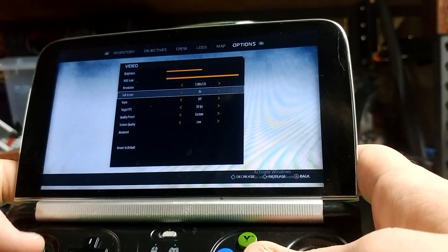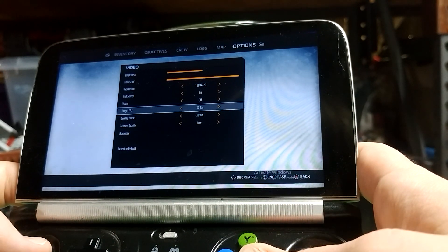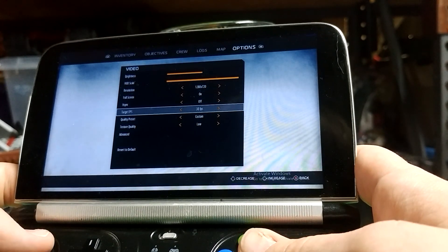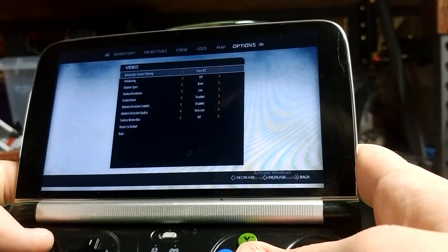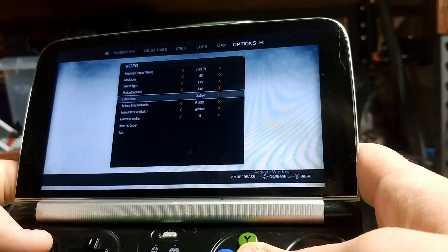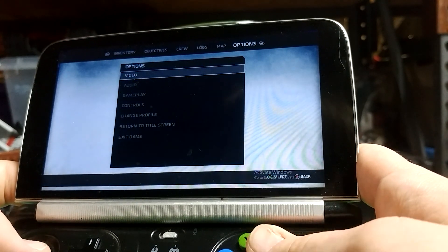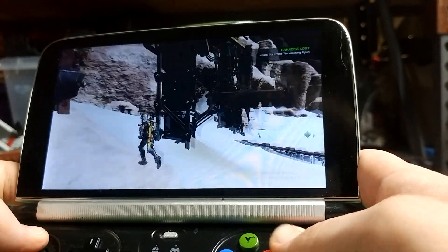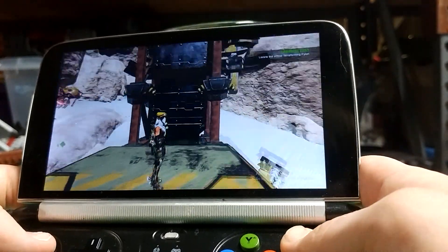Resolution is 1280, fullscreen is on, v-sync is off. I set the target frame rate to 30 because I don't expect to go higher. Quality preset is custom, and everything that can be is at the lowest possible setting. I could go to a lower resolution, but I figured, eh, I didn't want to.